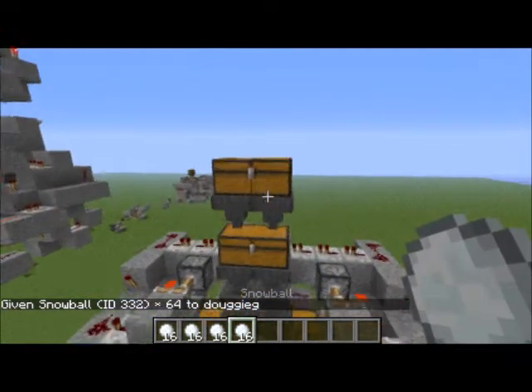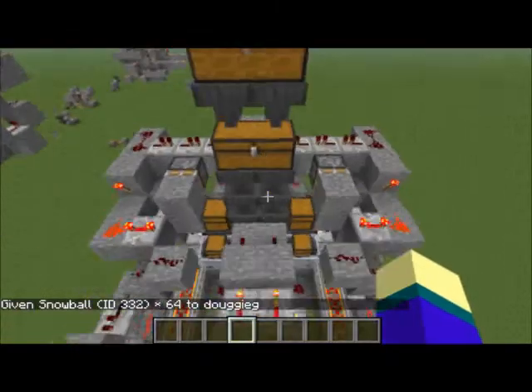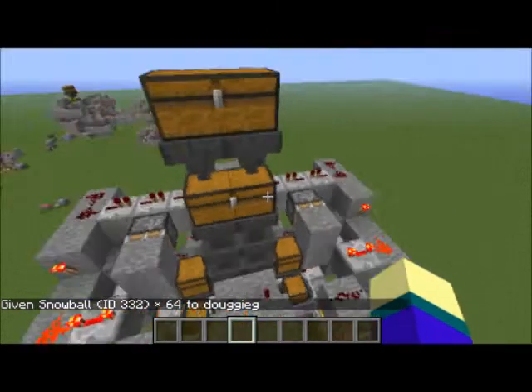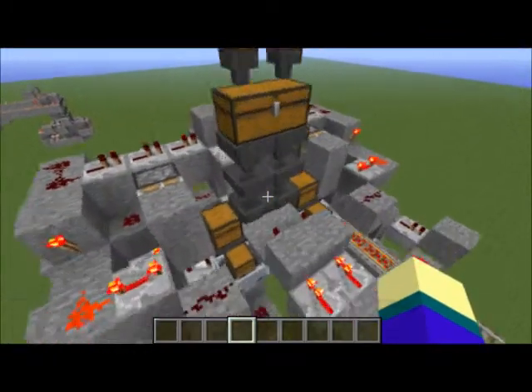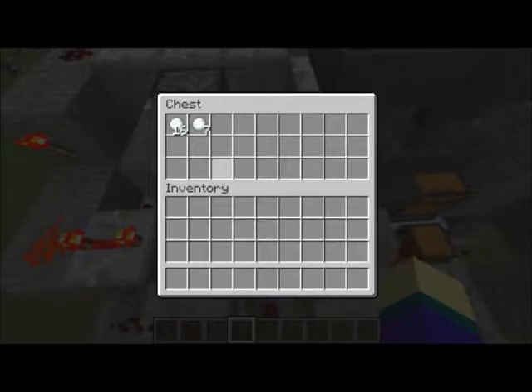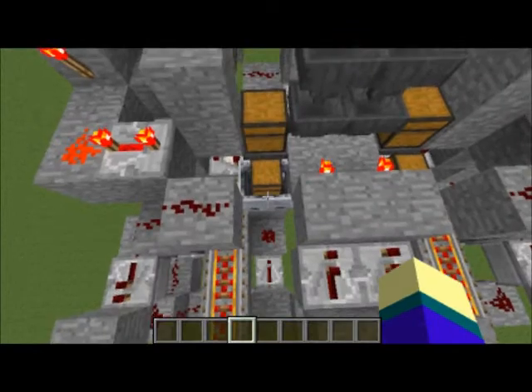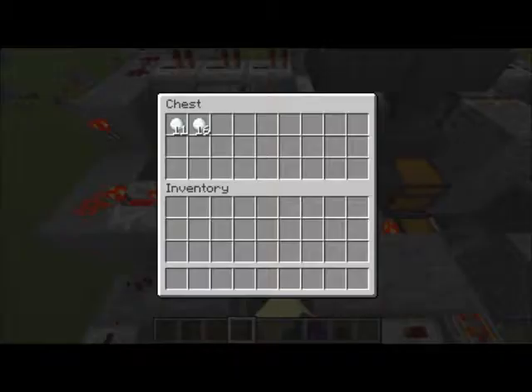Let's do snowballs, four stacks, just because it will be a little quicker — it simulates four stacks of items. All three machines basically operate the same with little variations. This one fills up this crate, and once the crate's full it'll transfer them over to here.